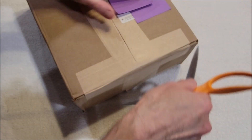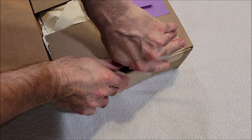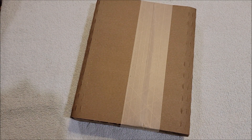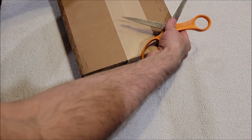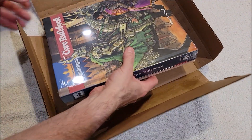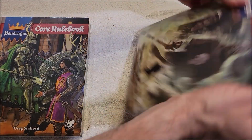Zip zip — Chaosium does a wonderful job with the boxing thing, lots of padding. Here's the second box, and the second box is overlapped in such a way that you're not going to damage your product when you cut it open.